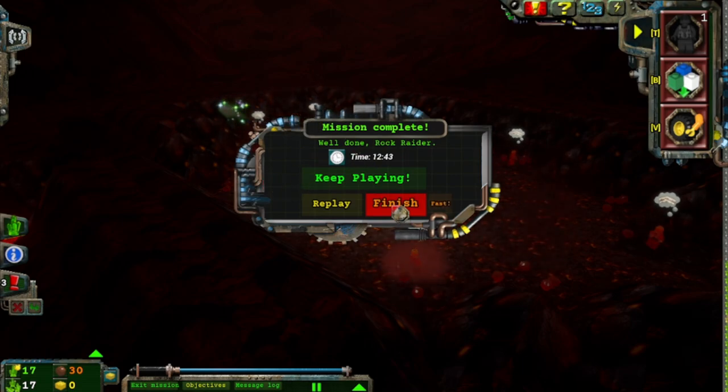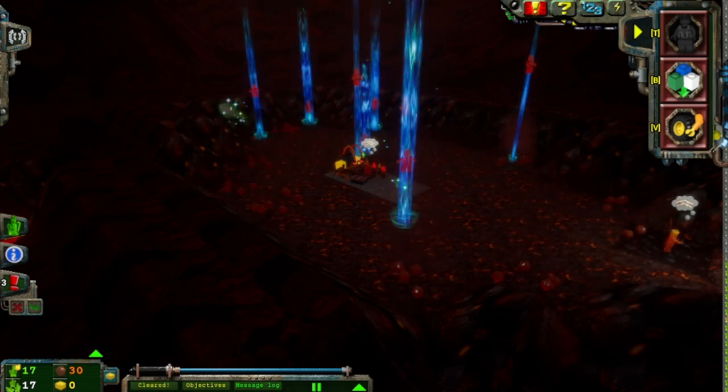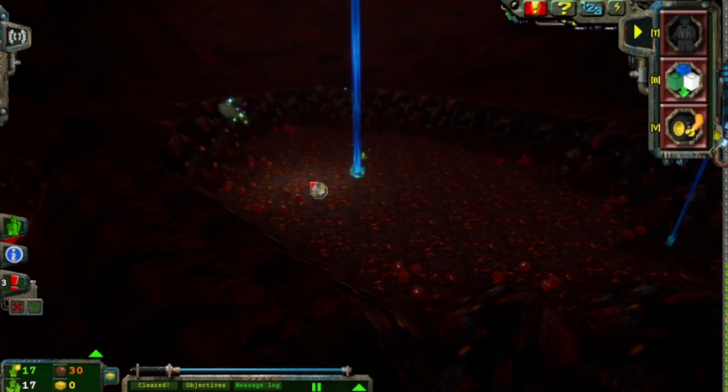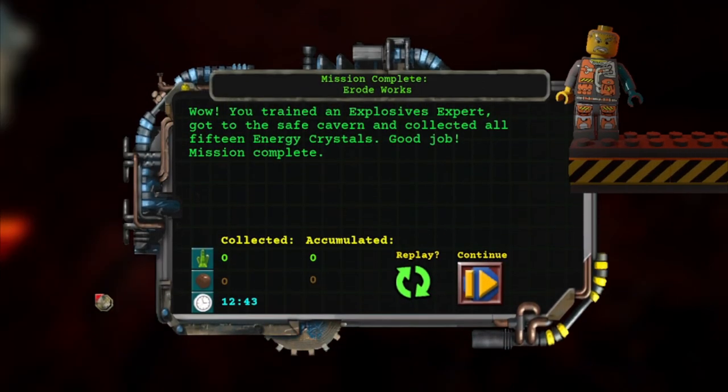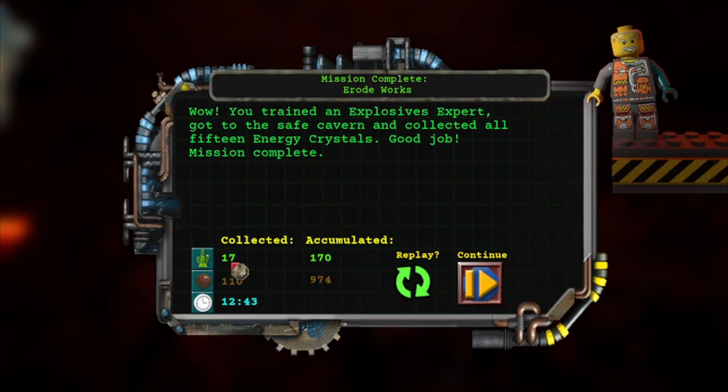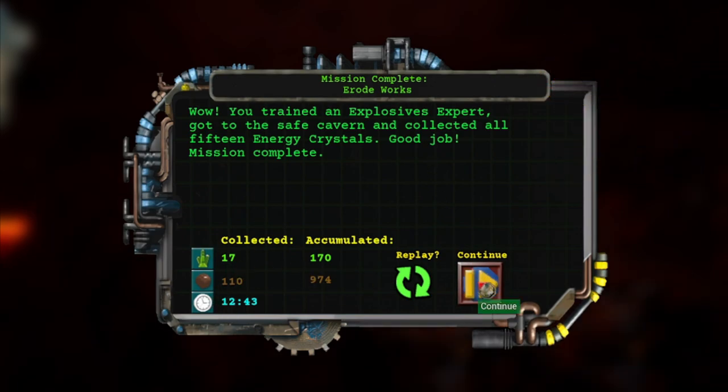Good job, everybody — we finished! Good work, team. Very proud of you doing that without getting fed. You trained an explosive expert, got to the safe cavern, and collected all 15 energy crystals. Good job — mission complete! I actually collected 17. Overachiever! Let's go.